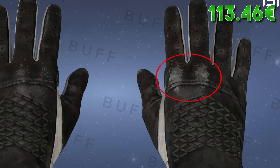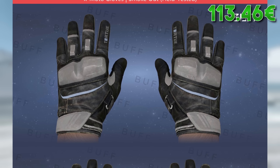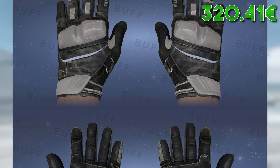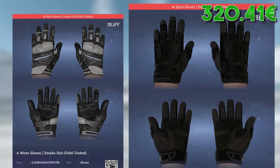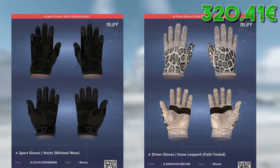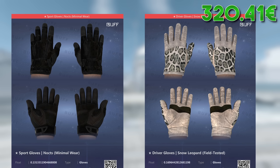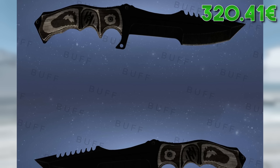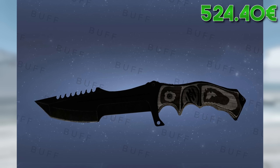If you don't want to deal with the headache of finding Driver Gloves Black Tie with halfway decent knuckles that aren't completely scratched and don't make you overpay, I recommend mid-range float field-tested MotoGloves Smokeout. They come in at around €200 while still looking decent. If you've got a bigger budget, you could also go for Sports Gloves Nocts in minimal wear or Driver Gloves Snow Leopard with a low field-tested float, possibly even in minimal wear. For a black knife, you won't get around the Huntsman Black Laminate in battle-scarred, which comes in at slightly above €200 — around the same as the Smokeout gloves.